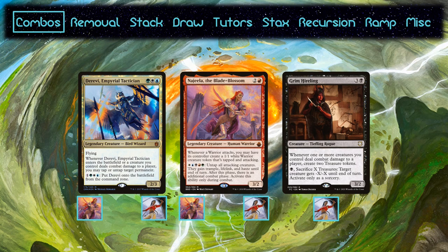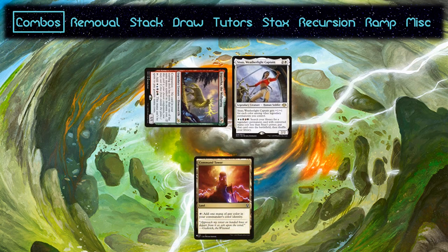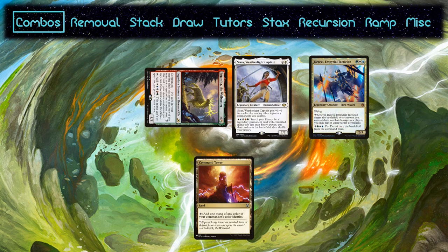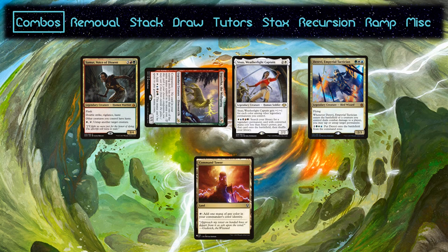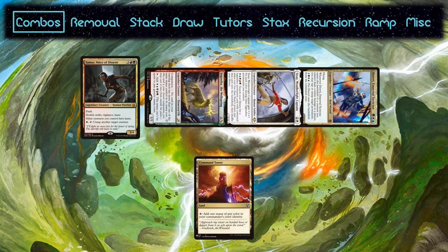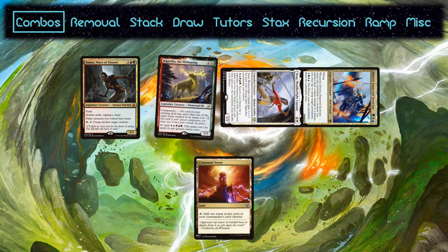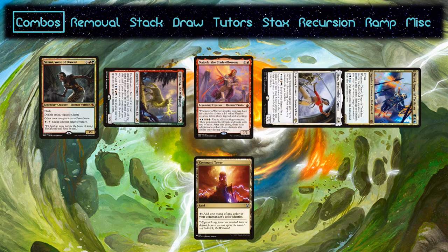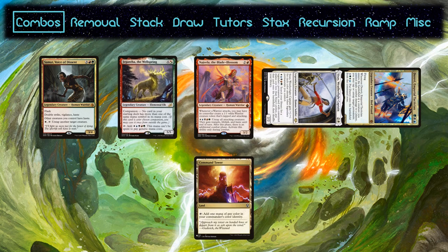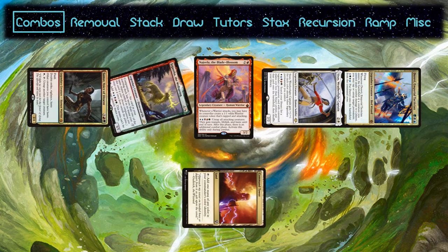Although Sisay lacks Najeela in the command zone, she can assemble it with help from Gigantha the Wellspring. Starting with both on the field, you can tap Gigantha to activate Sisay, finding Derevi. Derevi's ETB untaps Gigantha, so you can tap her for another Sisay activation to find Samut, which will give everything haste. Swing with everything that won't die to blockers. You can then use the Derevi triggers to untap Gigantha, which lets you activate Sisay to find Najeela. If you've got two Derevi triggers, use the second one to untap Gigantha again to activate Najeela. If you only got one, then you can pay a white and tap Samut to untap Gigantha instead.